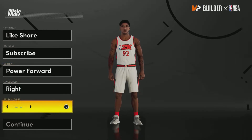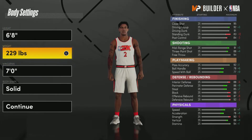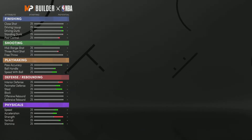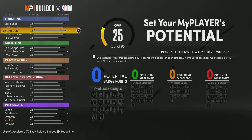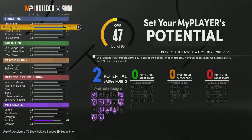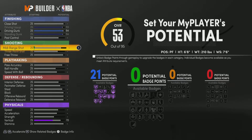It's gonna be at the power forward, so you know it's gonna have a lot of badges. At 6'8", you're gonna wanna go minimum weight. For wingspan, you definitely wanna go 7'6" — that's just gonna make your defense so much better. For your driving dunk, you wanna go 94. Your driving layup at 93, and 94 on your standard dunk, so your standard dunk is going crazy.